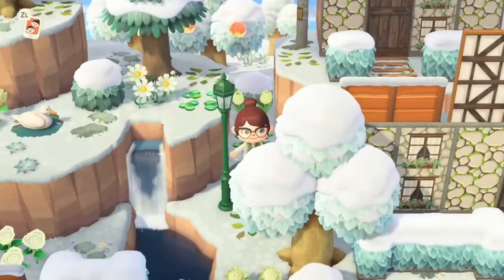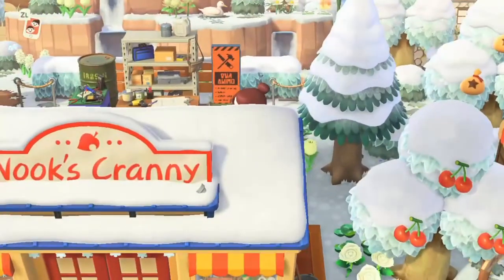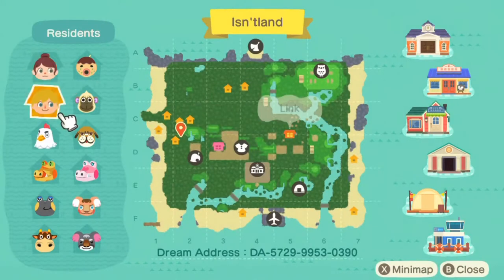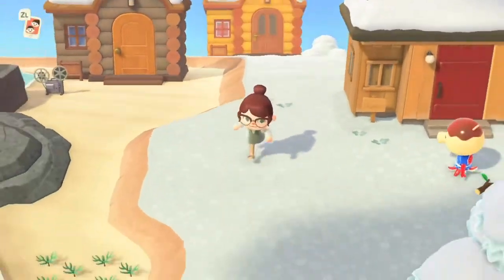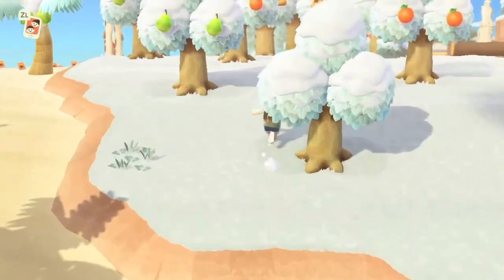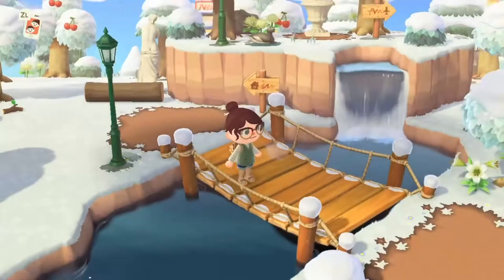The biggest project I have ahead of me is probably the neighborhood. I still have a lot of villager hunting to do. I know exactly what villagers I want and where I'm gonna put all their houses — it's gonna take up a good majority of the top left portion of the map. I know where all their houses are gonna go, in what order, for what reasoning. I'm being super extra about it, I just don't have the villagers yet. After that I just have a few small areas like the beach resort, a few of the beaches, a couple other special villager yards I want to do, and then it will be finished.